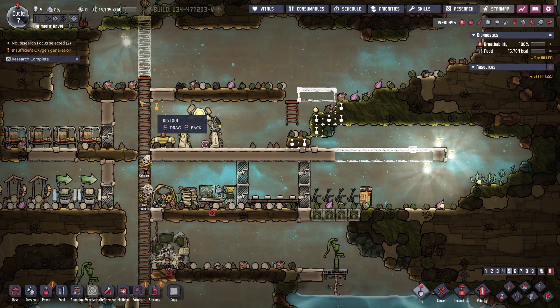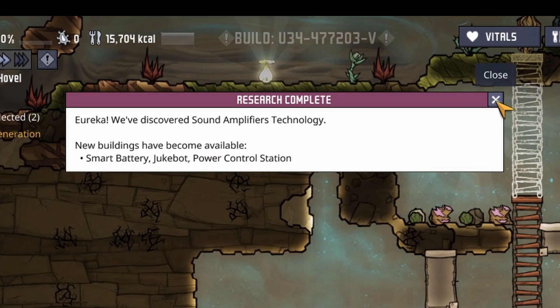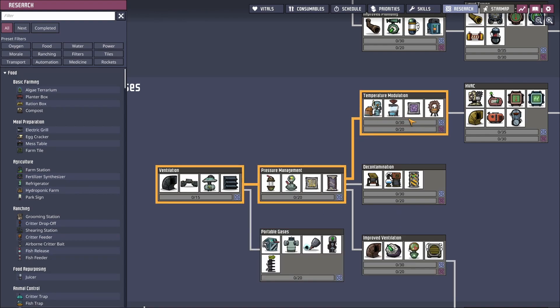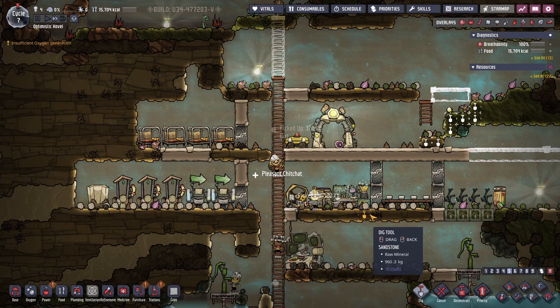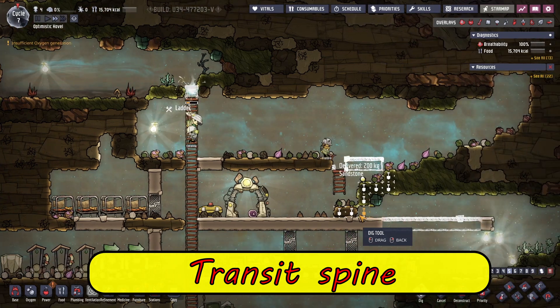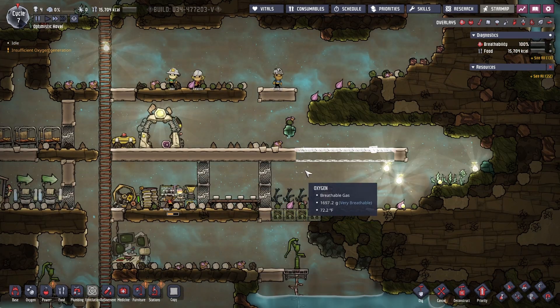Smart battery research is done. Let's see what we want to pursue next — we're going to want to gain the ability to vent and insulate, so let's unlock those capabilities next. We only need one ladder for the moment that allows access to every level thus far. Eventually we'll want to plan for a fire pole and ultimately transit tubes as well around the ladder.